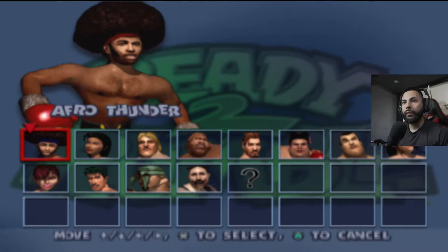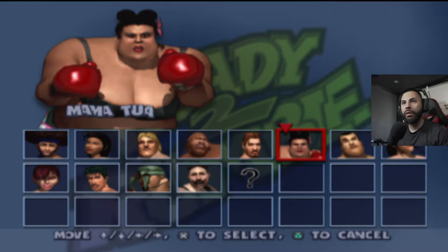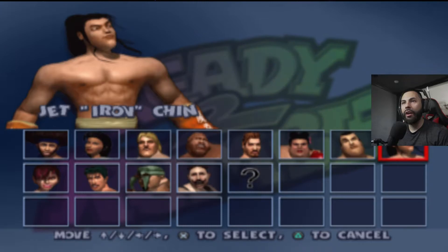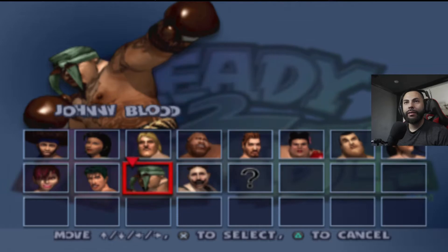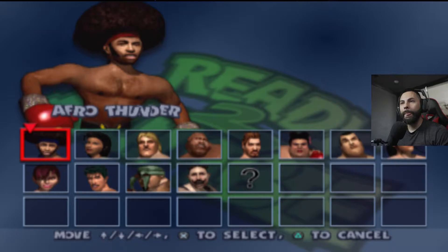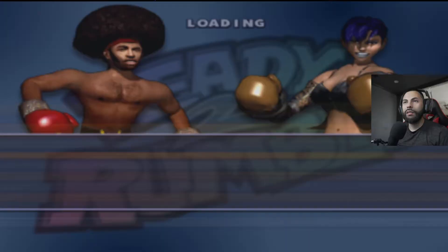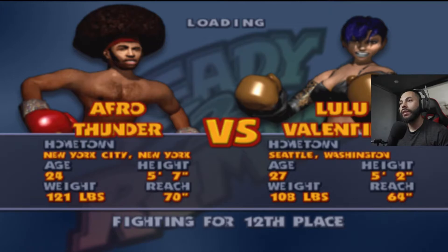I honestly don't know who to pick. There's Mama Tua, Joey T, Jet, Iron Chin, Big Willie Johnson, Johnny Blood, JR Flurry, Lulu Valentine. I was playing with Afro — I don't think he's very powerful; he's like 115 pounds or so. Butchie Brown... I think we might go with Afro then. He's 121, 5'7" — hopefully it's the same weight class.